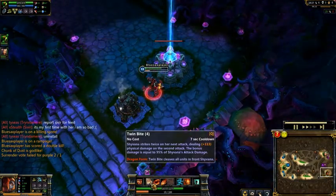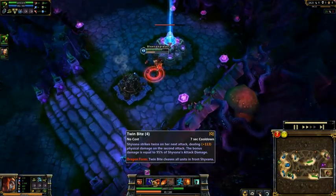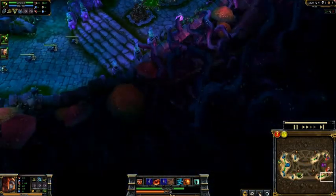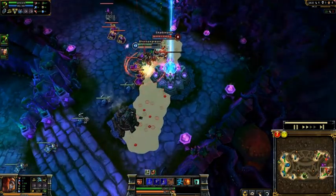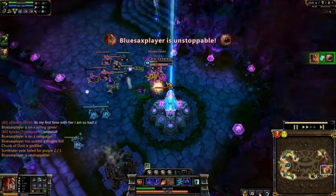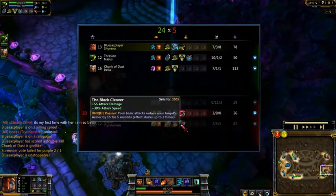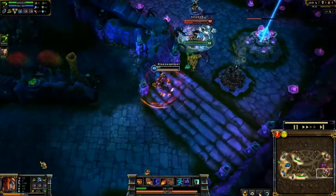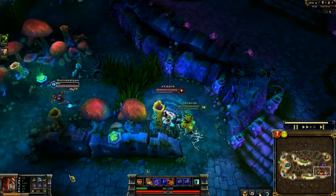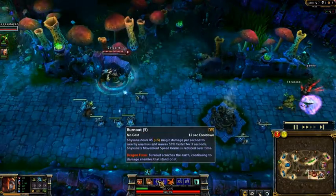Twinbite hits towers - watch the damage. Actually, it doesn't hit Inhibitors, sorry - it only hits towers. Although you can gain Fury off Inhibitors, as you can see my Fury going up from attacking them. Thanks to a great Nasus wither, I do manage to get away with Ghost plus Burnout - only 5 or 6 move speed above my cap, but I escape.